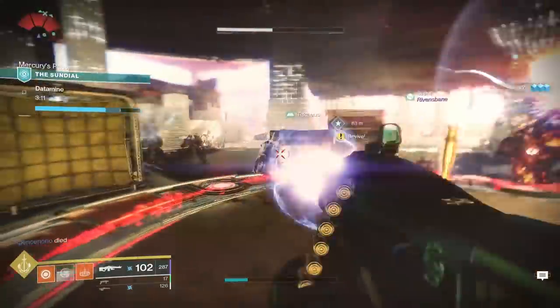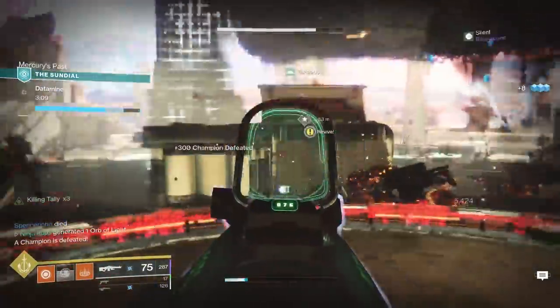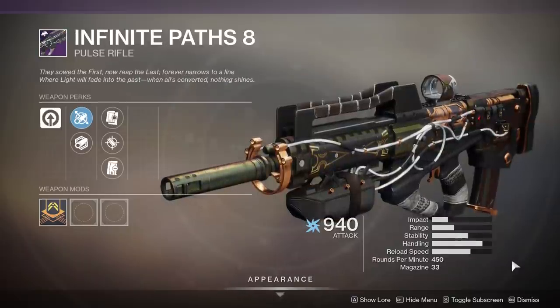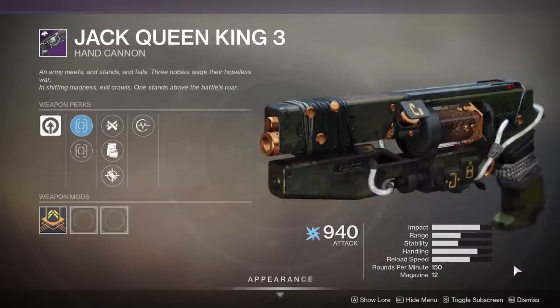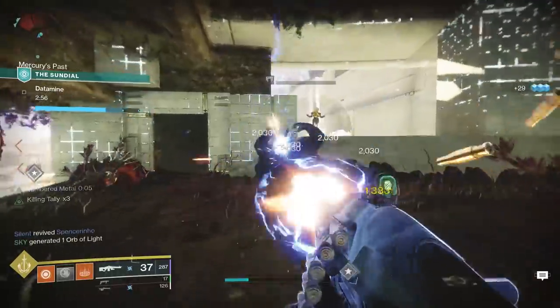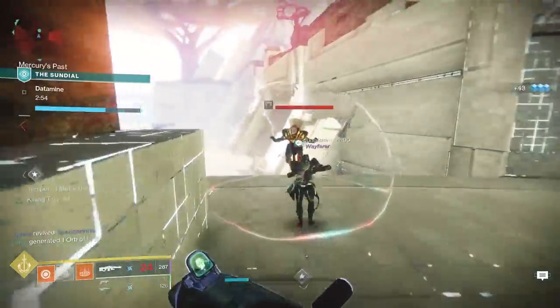As for the three Prophecy weapons that were updated, those are the Traveler's Judgment Sidearm, the Infinite Paths Pulse Rifle, and the Jack-Queen-King Hand Cannon. They appear to come from repeatable frames connected to the Planetary Obelisks — this might include the Sundial weapons as well, but we'll see as we spend more time in the season.